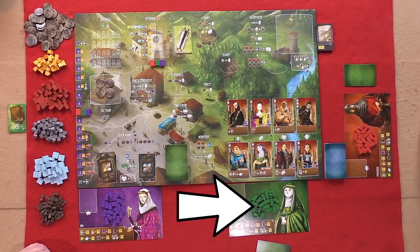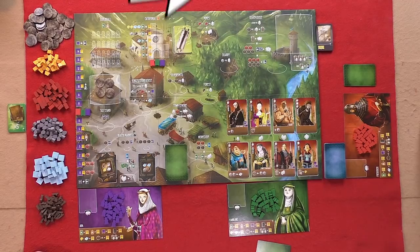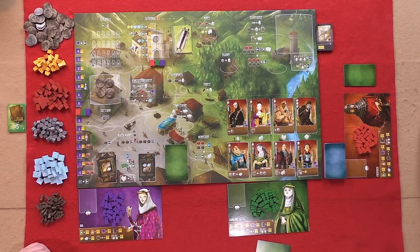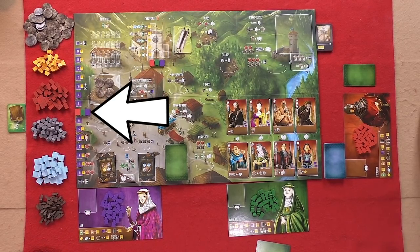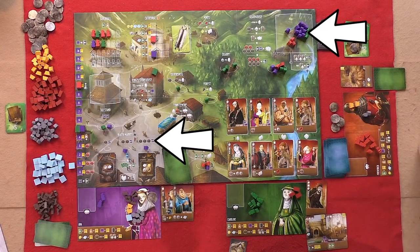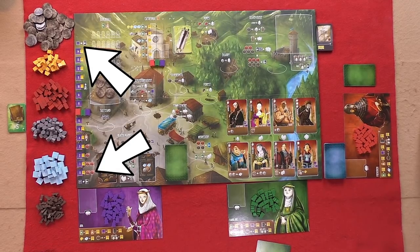Each player starts the game with 20 workers of their color and 3 building cards which they can work towards constructing. On a player's turn, they simply place one of their workers on one of the available spaces. Each space provides one or more options that may be performed. These things include gathering resources, hiring apprentices, or actually constructing one of the cards from your hand. An important factor in Architects, which is tracked throughout the game, is each player's virtue.